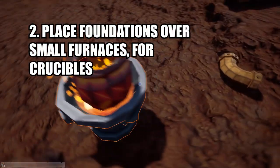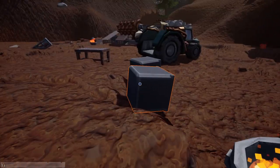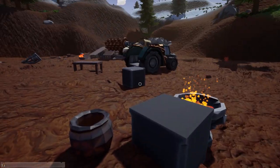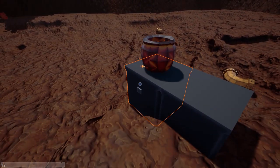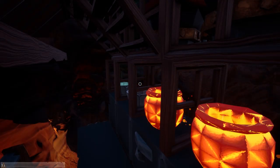Our second tip: you can place crucibles in the furnace to smelt items from an automated factory. But with the uneven surface, it's quite often difficult to get the ore into the crucible. However, if you place a foundation over the top of the furnace, you'll have a flat surface to place your crucible on, making it easier to get your ore into the crucible — and it still heats up.